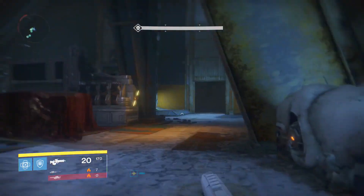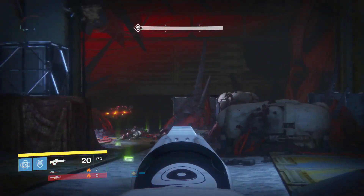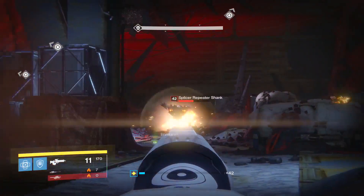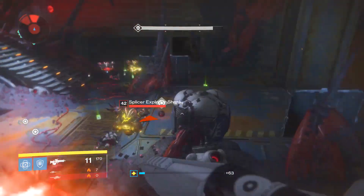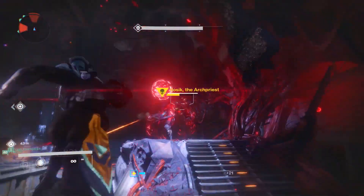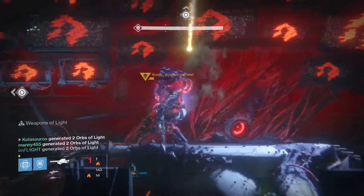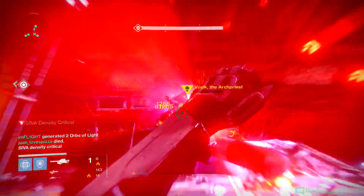You're simply going to repeat the process — everybody goes back to their original sides and kills off ads. After you've thrown the ball twice at him in sync, a captain is going to spawn. The ball runner should try their best to take down the captain along with the person killing ads. Other than that, the mechanics are simple: the dregs turn into shanks after you've done enough DPS to him.